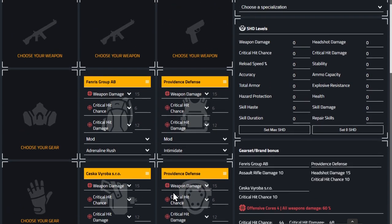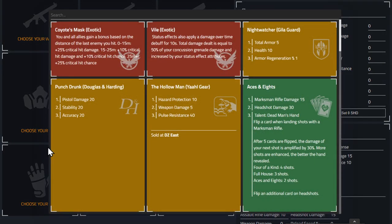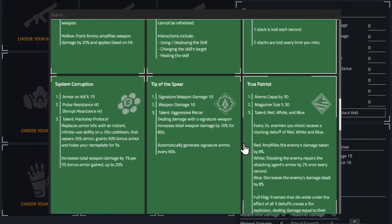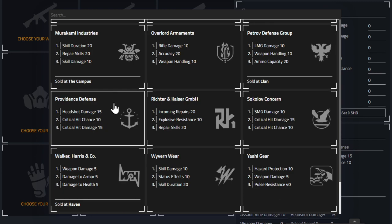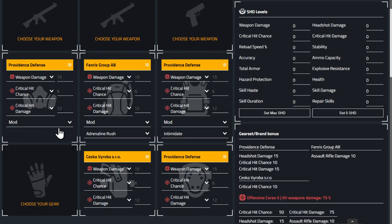For the mask we're going with Providence Defense. We've only got two pieces so far, so this gets us to the three-piece bonus — headshot damage, crit hit chance, and crit hit damage. You can see with everything on here there's a mod slot as well but we're not putting that in yet.